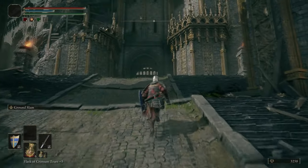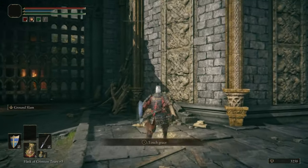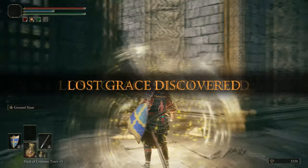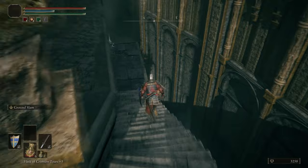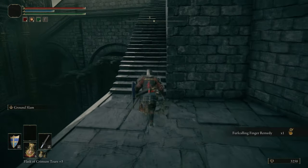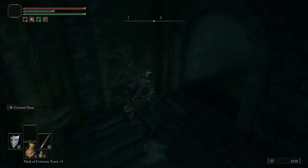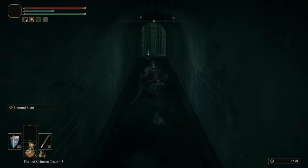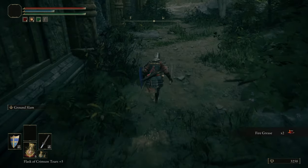The first thing we're going to be doing is speaking to the NPC Gostok, but just quickly before that we're going to grab this grace, and then there's a couple of items to grab as well. Also, if you have any tips, put them in the stickied comment — you can reply to that with any tips you've got and people can look through for extra tips. Without further ado, let's get into it.